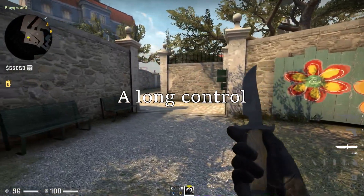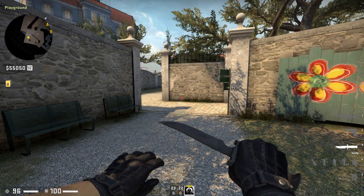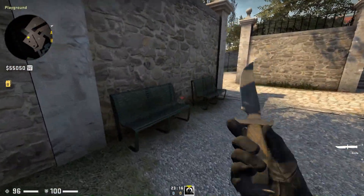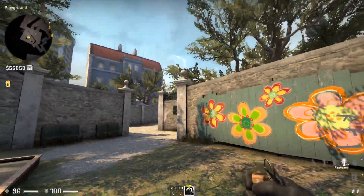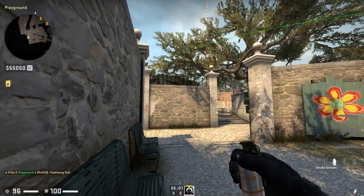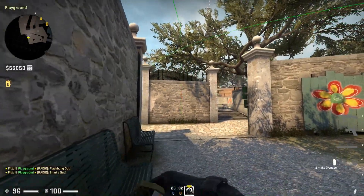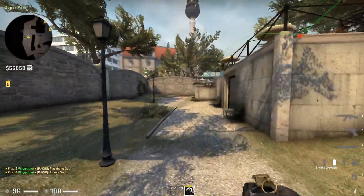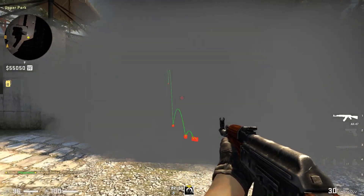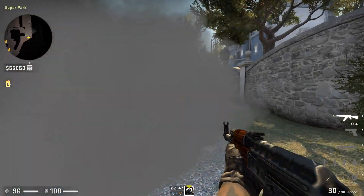Next up we have A long. For this purpose, we will only need two players — you have the guy holding mid in this default and you have the joker support player with you here. From the beginning of the round, you come out and are in this position, lining up with the bench, going down to this brick, and then jump-throw out a smoke. This smoke is going here, basically forcing the guy — if there was an AWP — to either fall back or peek wide.